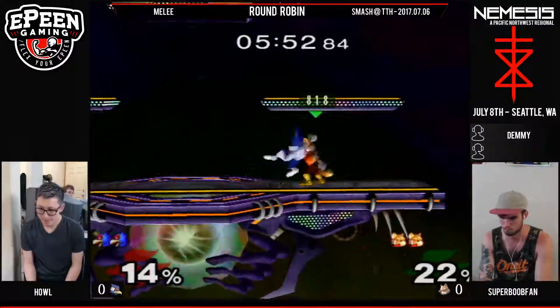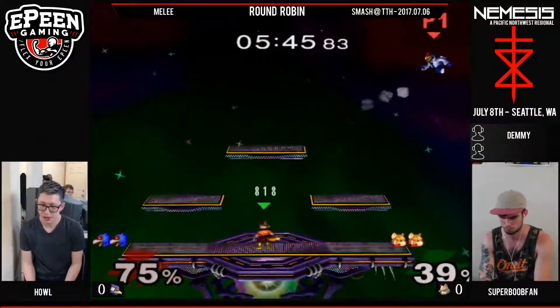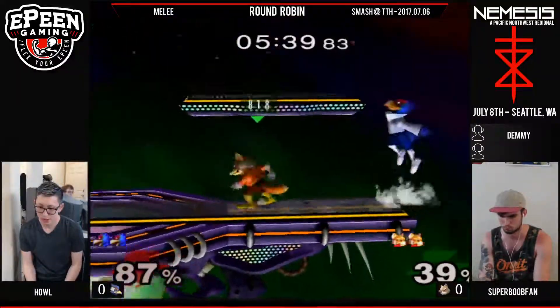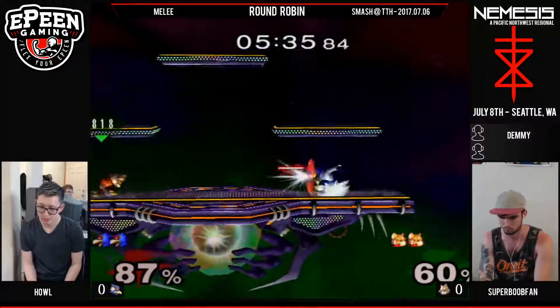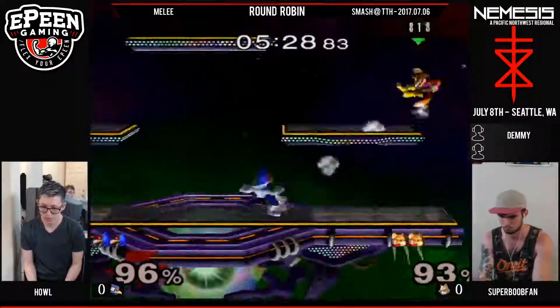Now that super early nair on shield is extremely dangerous. As you see there, Fox can just shine out of shield. The better thing to do is to do a late nair. Going for the down air instead of a grab, which I think isn't the greatest thing. Because you want to extend your combos, but with just a standard down air they can DI away.